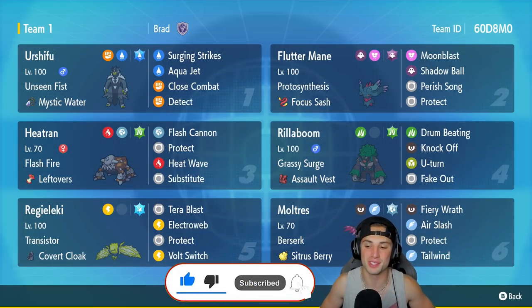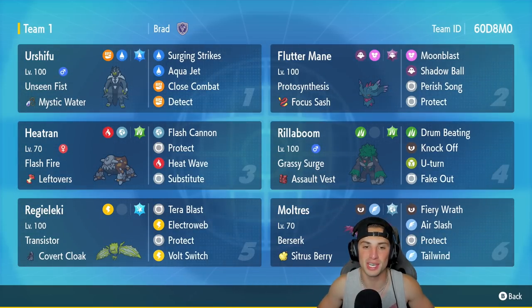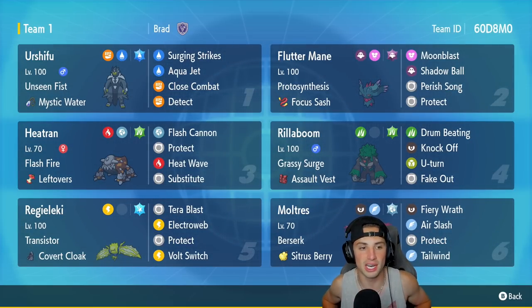Last time on the casual ladder using an amazing team, we should showcase it pretty well today and grab some wins. First Pokemon for today's team preview is Urshifu — an absolute menace in Regulation D, which is why it's on this team. Urshifu's got Unseen Fist, Mystic Water as the item, Surging Strikes, Aqua Jet, Close Combat, and Detect — hands down the best moveset for this Pokemon.